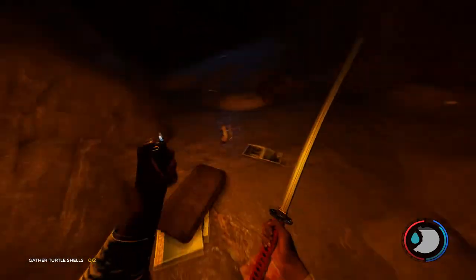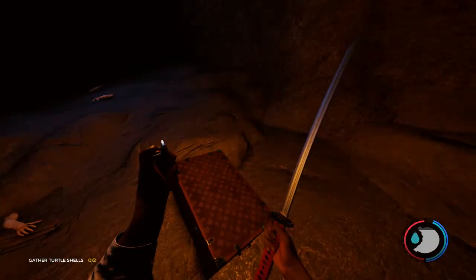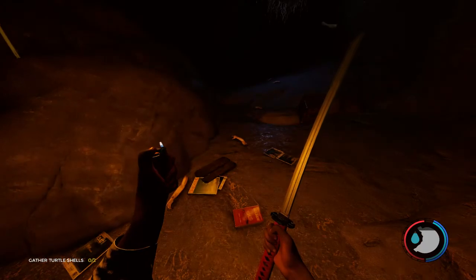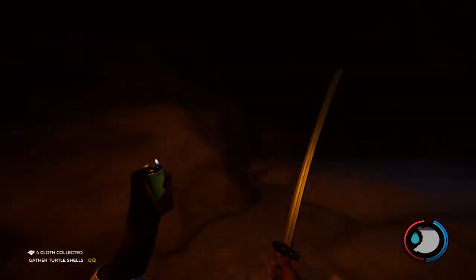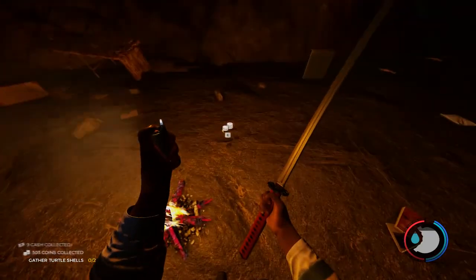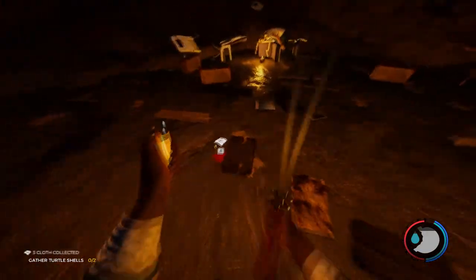Just kill them, they're not too hard to kill. Since they made this cave different, they added these type of boxes now. They used to be the ones which hold four cloth, so you could farm a lot and it wouldn't really matter. But they added the smaller ones now, so you don't get as much as you used to, but you still get enough. They also added a bunch of chains and stuff around here, and a bunch of these smaller boxes, so just run and open all of them.